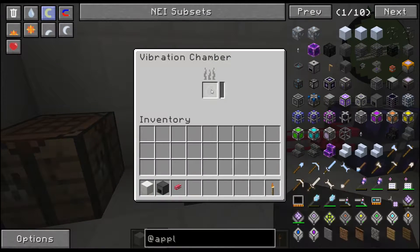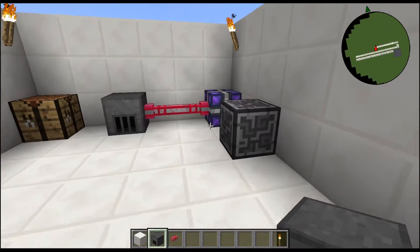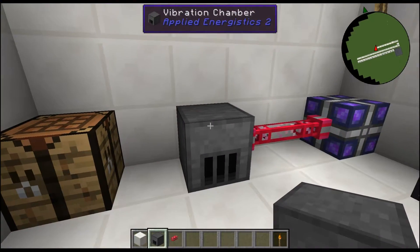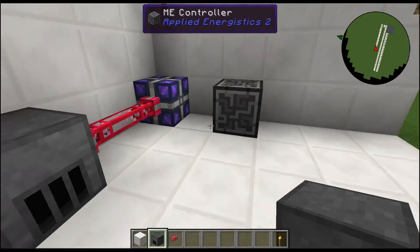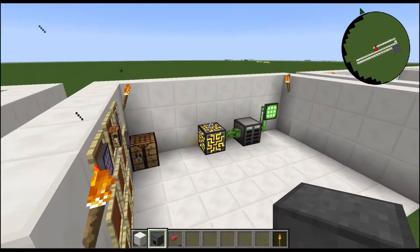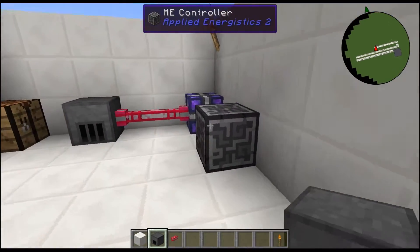Essentially this will make AE per tick, which is Applied Energistics' form of energy or power. If you're not using any other compatible power mod, you're going to need a vibration chamber to power your ME controller. As you guys remember, I've always been using energy cells to power that ME controller.